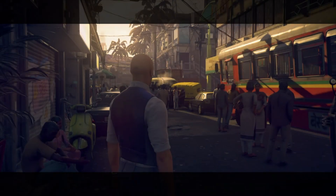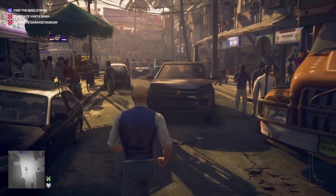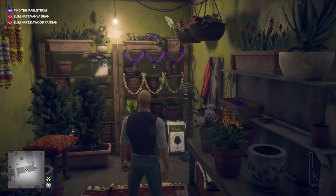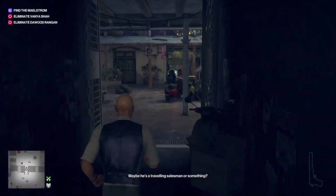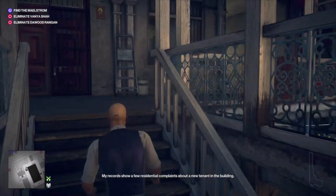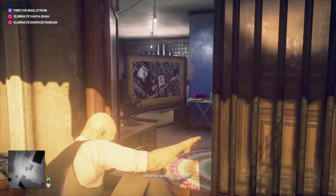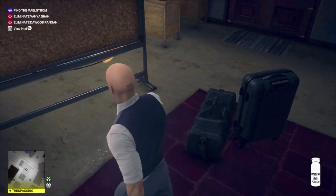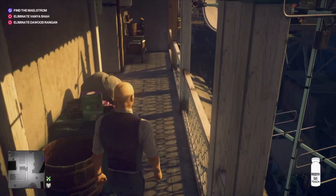Welcome back to the channel. Today we're going to be attempting the Silent Assassin Suit Only on Master difficulty. The first thing we're going to do is get ourselves some lethal poison. This is in the Kashmirian's little apartment - not this room, that's a lovely flower shop - we need to head up to the top floor of this shawl. We'll head down to the right through this little alleyway and right again. Jump in through the window - this is the Maelstrom's apartment and he has some lethal poison just down beside these suitcases. Pick that up and head out the way we came.